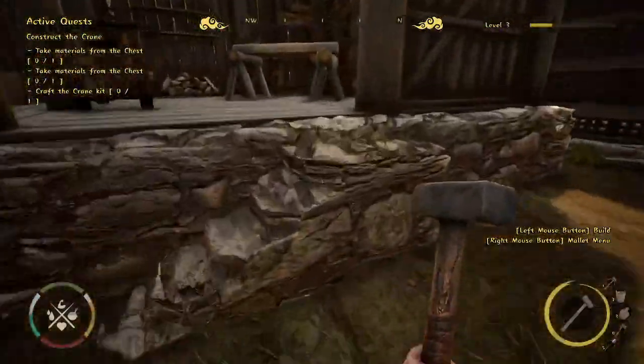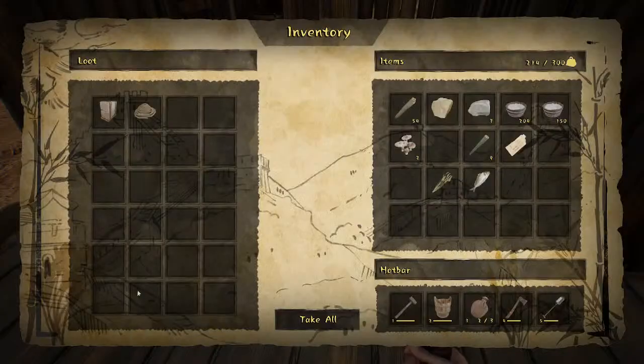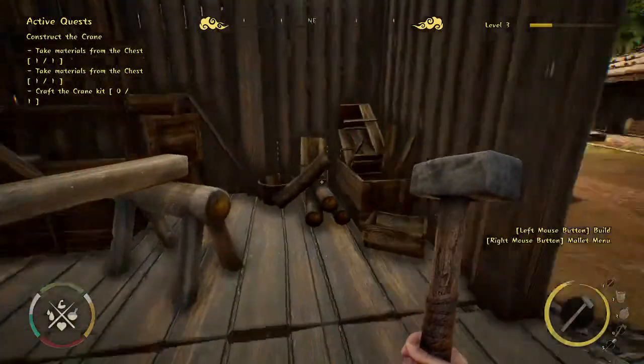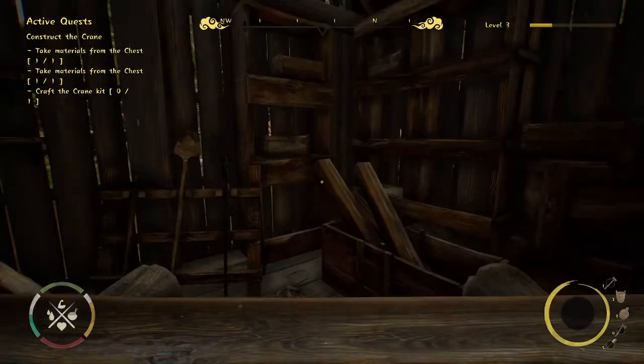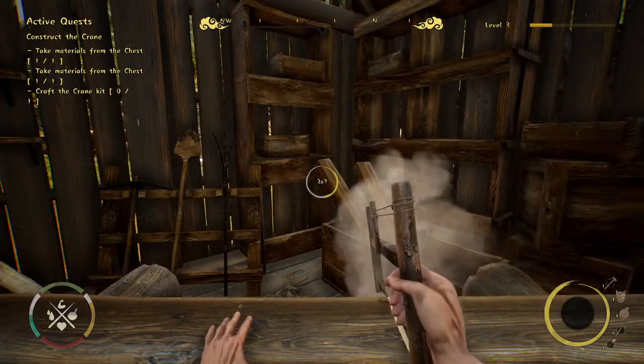In the chest we have crane counterweight and rope. Similar to material stacks, we get them from the chest — but in early access these will be elements you'll also be crafting in different buildings. Let's open the carpenter's table: we have crane base, crane arms, crane wheel, and crane platform. Since we need to get up high it'll be difficult to construct the crane there directly, so we'll create a crane kit to easily transport it up the mountain.